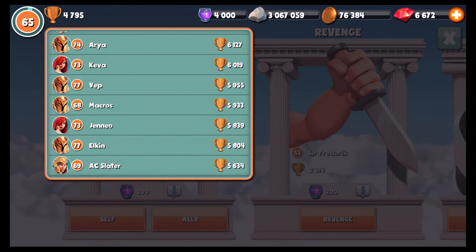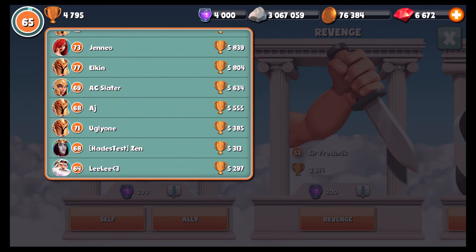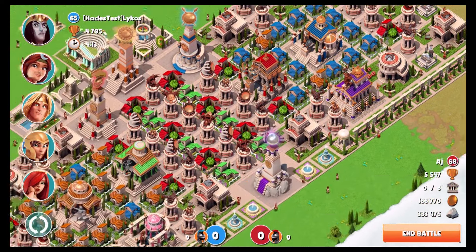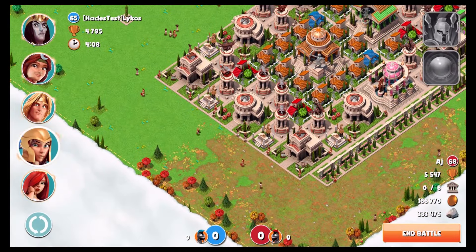So the first match is versus AJ, who's number 41 in the world — ranked in the top 50. I think a lot of it has to do with this base design. This is really, really clever. It's got this band of really heavy-hitting towers in the middle, all boosted by a lot of Artemis and Ares houses, so lots of range, lots of attack.